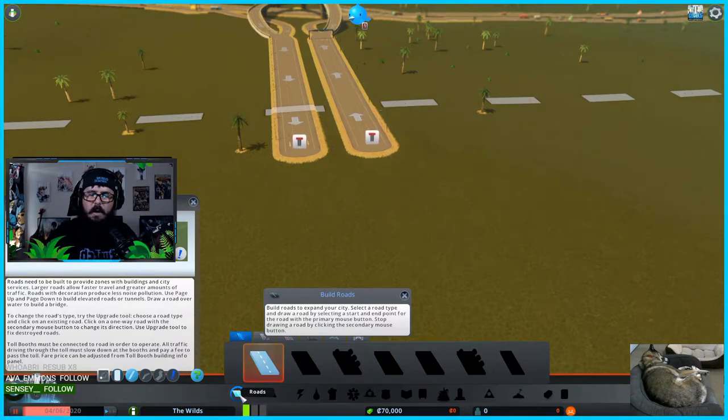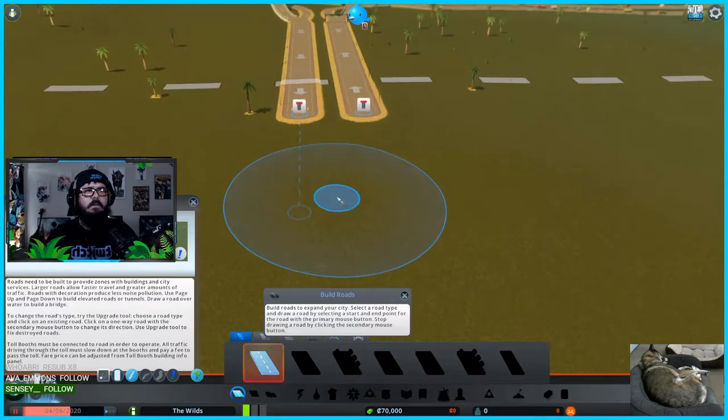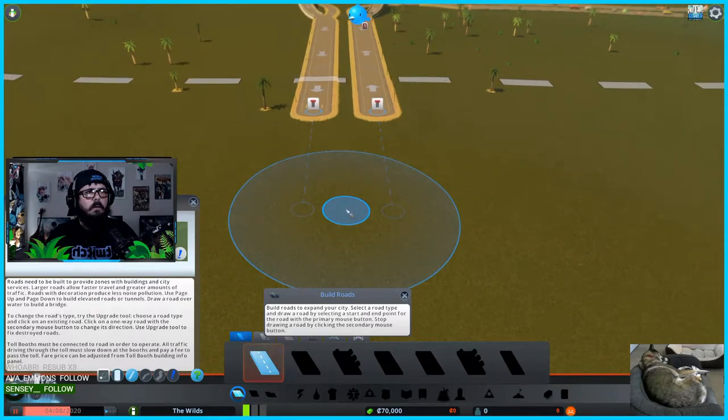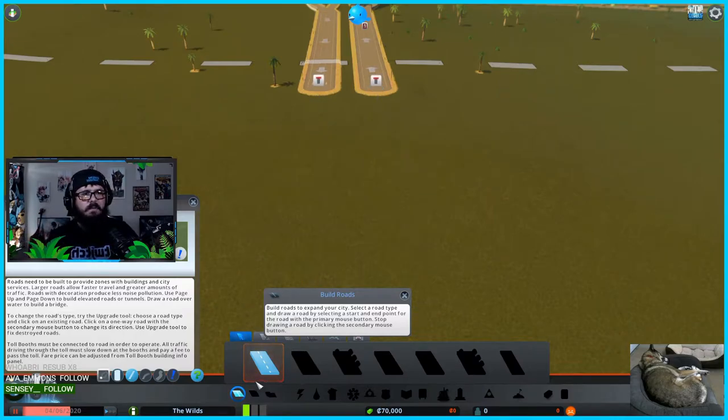I need to find the guy who did the YouTube video — I'm going to link his video down below because it really helped me out. When you start this game up, it doesn't explain a lot. It shows you how to build roads but gives you no direction — it doesn't say 'first place a road, then do this, then do this.' You just select random things and it tells you — or maybe I missed it, I don't know.